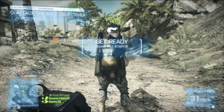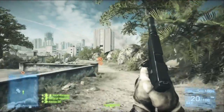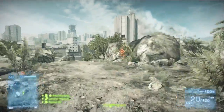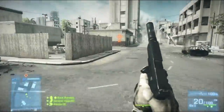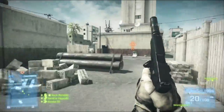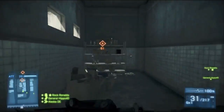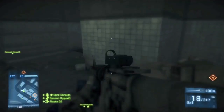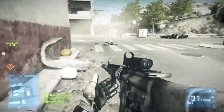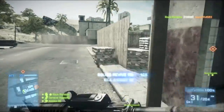It is the M16A3 with the foregrip, suppressor, and cobra red dot. Secondary is the Glock 18 suppressed. I run the med pack and defibrillator because I have to. And then depending on the game type and who I'm playing with, I will run sprint. The squad specialization varies greatly, but the weapon setup stays the same.